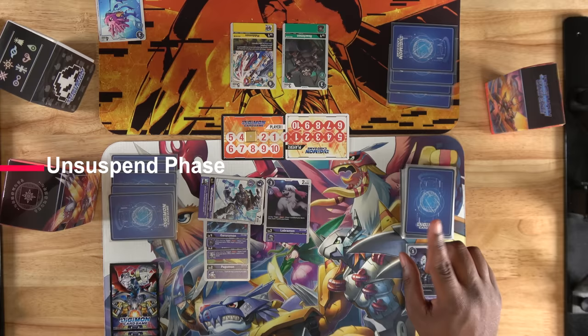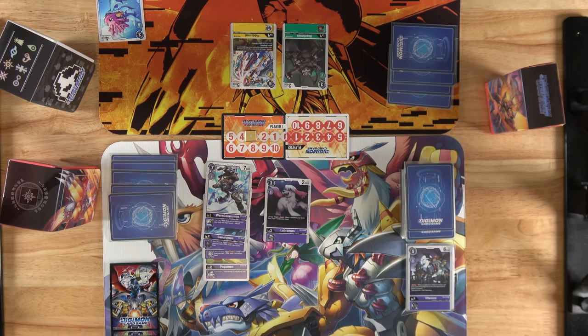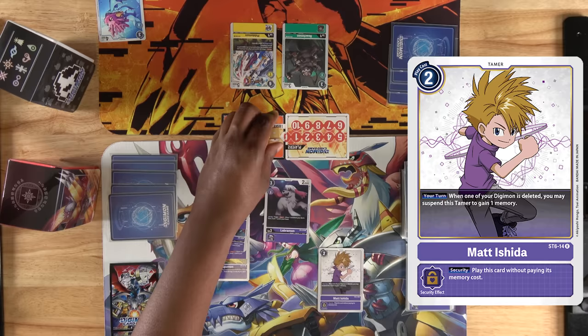It's our turn again, but this time we have to unsuspend all our cards before we draw for turn. Our breeding area is empty so we can hatch a new egg. We've got 3 memory again, so let's play our Tamer and option cards. First we'll play Matt Ishida and move the counter 2 to the left. Tamers can't battle, but they have beneficial effects that can give you an advantage over the course of a game.